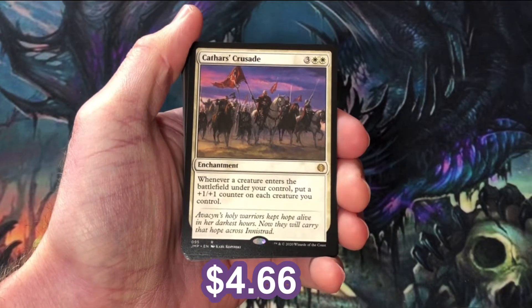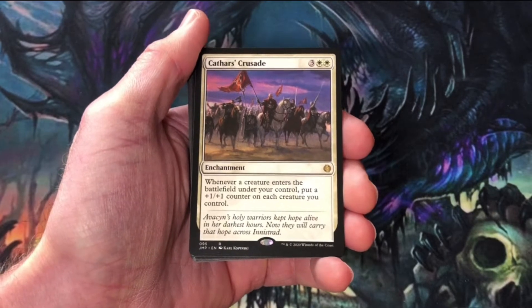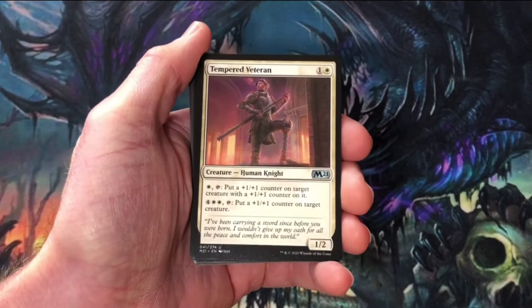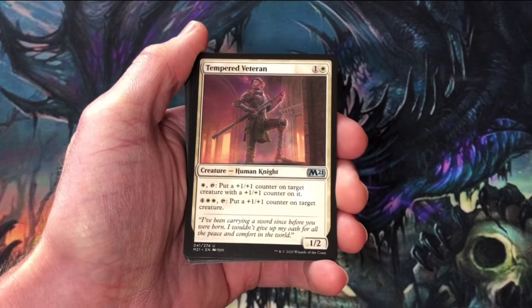Cathar's Crusade — powerful enchantment. Once you get it down, any creature that you play afterwards, you put a plus one, plus one counter on it. Tempered Veteran, out of Core Set 2021. Looks like this Heavily Armored theme is going to be a plus one, plus one counter theme.